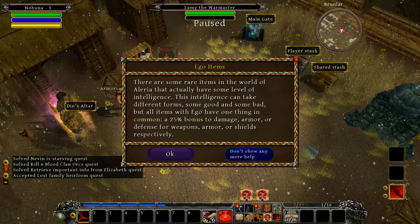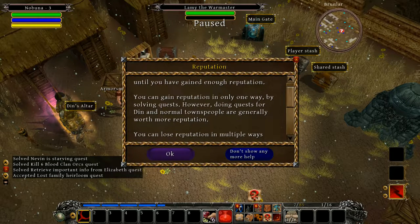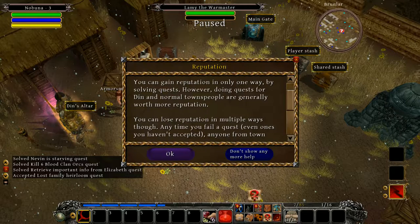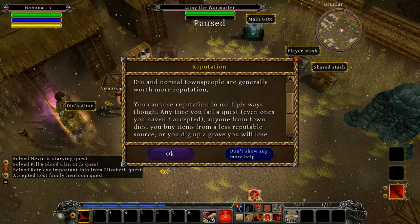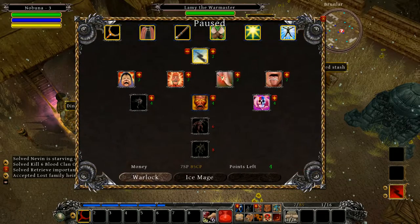Some rare items in the world of Alleria have a level of intelligence — ego items — with a 25% bonus to damage, armor, or defense for weapons, armors, or shields respectively. Reputation is very important in Din's Curse — Din will not release you from his curse until you've gained enough reputation. You gain reputation by solving quests. However, you can lose reputation multiple ways: anytime you fail a quest — even ones you haven't accepted — anyone from town dies, you buy items from a less reputable source, or you dig up a grave. Each time you go up a reputation level, you get a unique item as a reward.